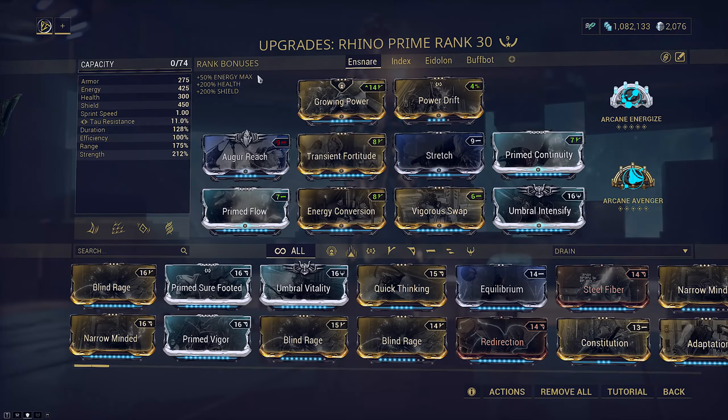If you want to use this on another frame, Airburst and Larva come to mind. Vauban's Vortex also comes to mind, and he even has a mini Roar built in with Overdriver that can stack with Roar. Basically any frame with clumping CC that is able to subsume Roar will work. But as Roar is always reduced on any frame except Rhino, the highest damage output will always be on him.